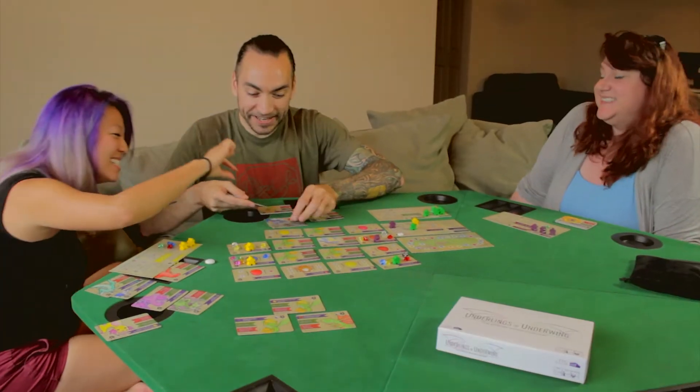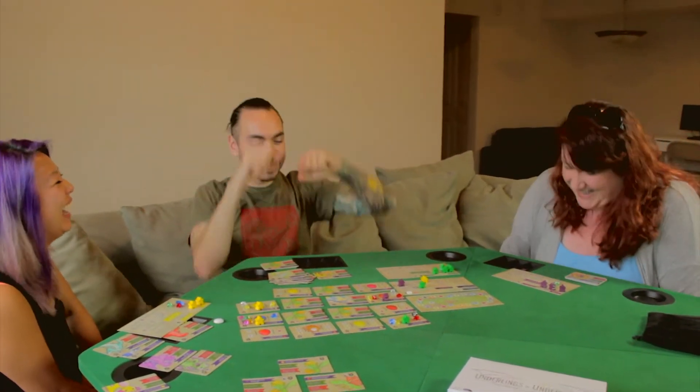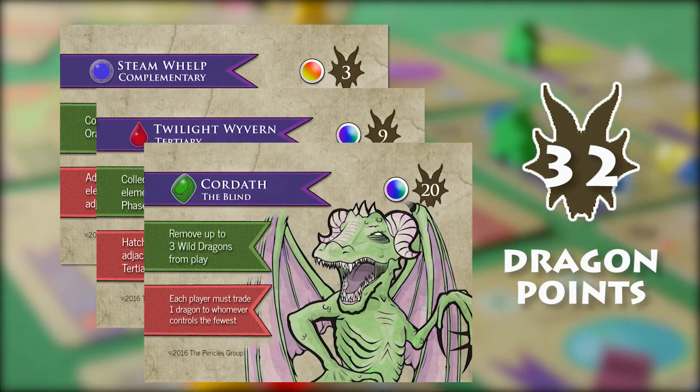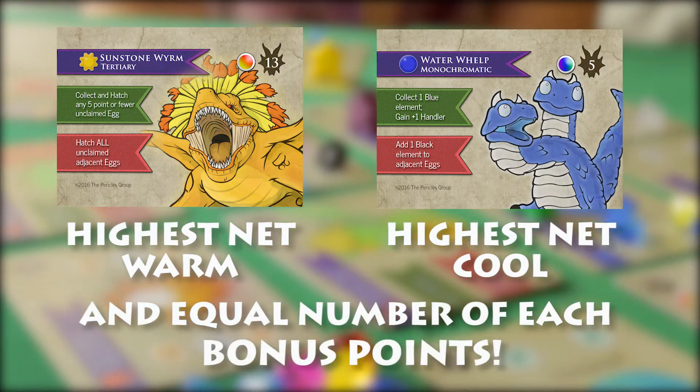At the end of the game, the Tamer with the most Dragon Points is proclaimed the winner. In order to earn your place as Dragon Lord, accumulate the most Dragon Points by hatching the most valuable Dragon Eggs, and earn bonus points by taming the most Dragons of the same color temperature or by having a perfect color balance.